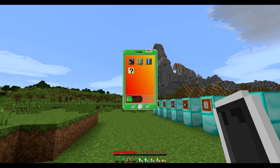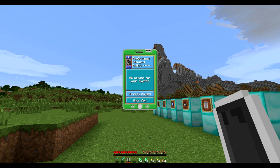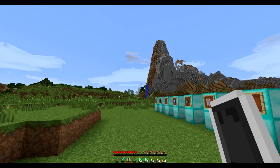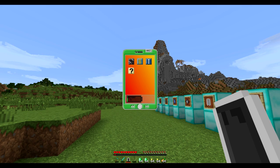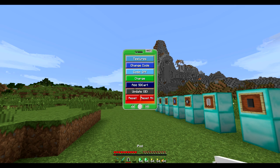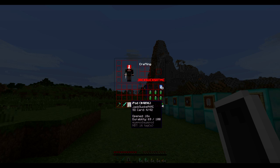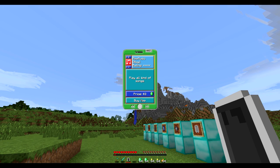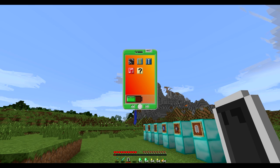This little dollar sign icon is the app store, and you buy apps with emeralds — which is why I've got emeralds in my inventory. Pressing the plus lets you browse apps. There's a music app that costs 3 emeralds, but we don't have enough space yet, so let's go back to settings, charge up, and add all the SD cards we have. Now the SD card is 4 out of 42, so we've got loads of space. Let's buy the music app.